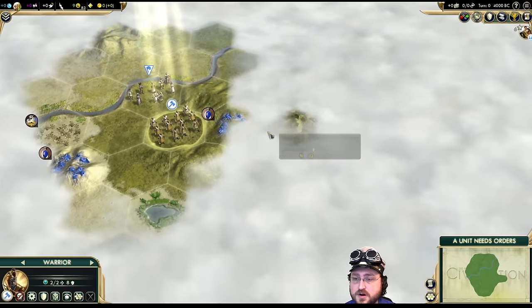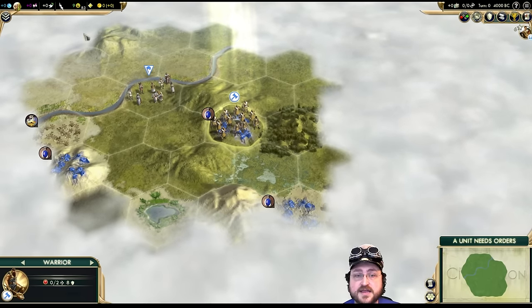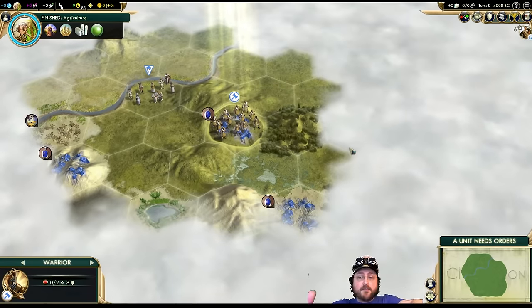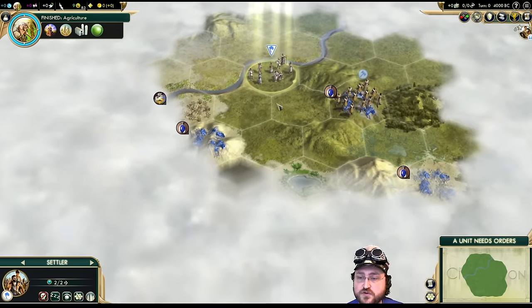I'm going to move the warrior one to the east just to make sure we're not losing anything on the hills. One thing to note is that in this community mod, you can't see a lot of resources — you can't see cows, sheep, stone, deer, bison, bananas, or even fish on the map. So we might be moving away from a resource we don't know about, but I think I'm going to move this way.